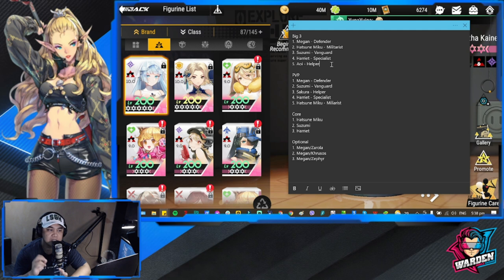If this lineup doesn't really help you, you may swap out Awi for Sakura. Sakura can be used here, but I'd like to have more firepower, which is why Awi is here.